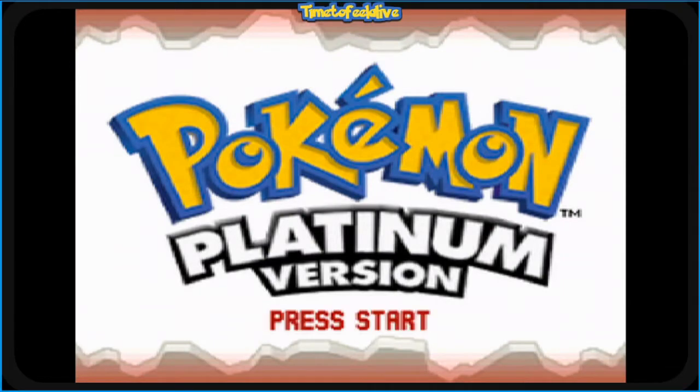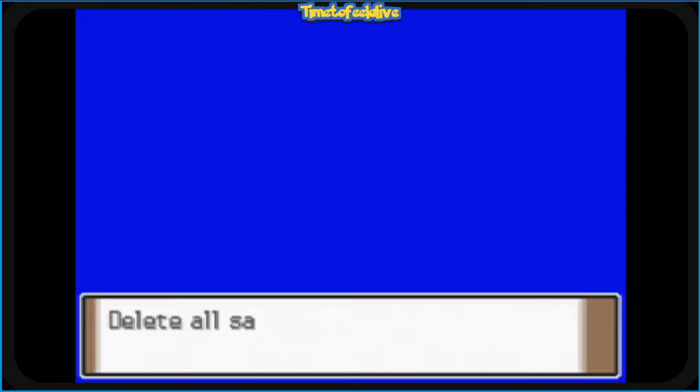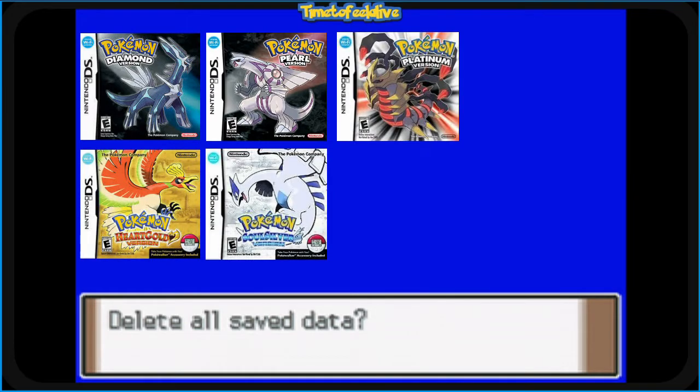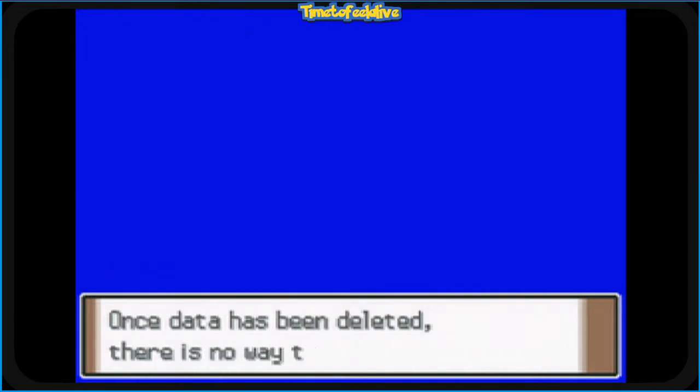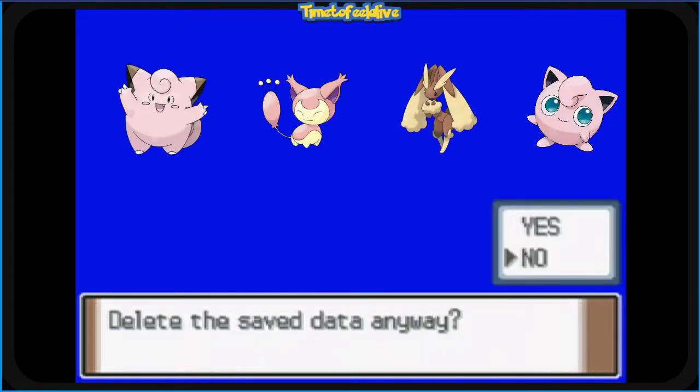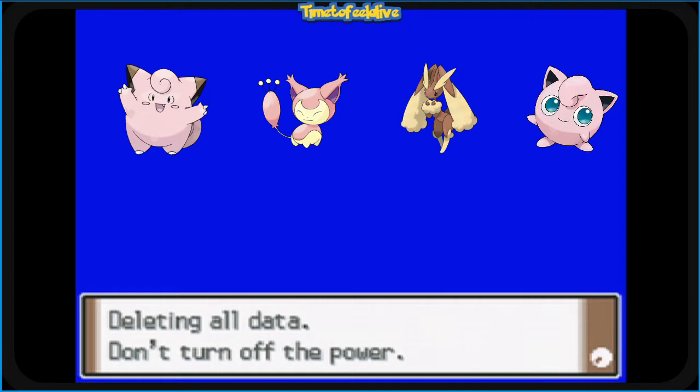So, the method. First, you'll need a blank copy of a Gen 4 game — Diamond, Pearl, Platinum, HeartGold, or SoulSilver — ready to go. Preferably, before you continue, you'll need a friend or another system in-game that will let you trade a Cute Charm Pokémon into the game. This way, you can use the glitch as soon as you can trade.